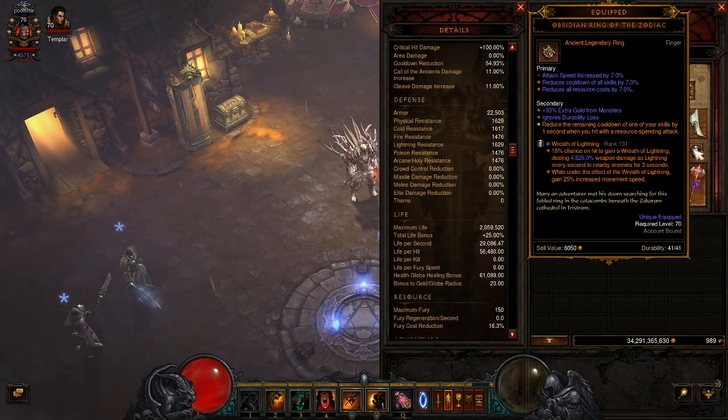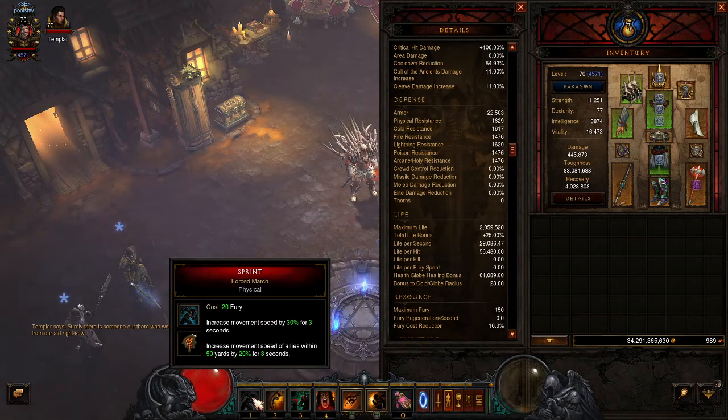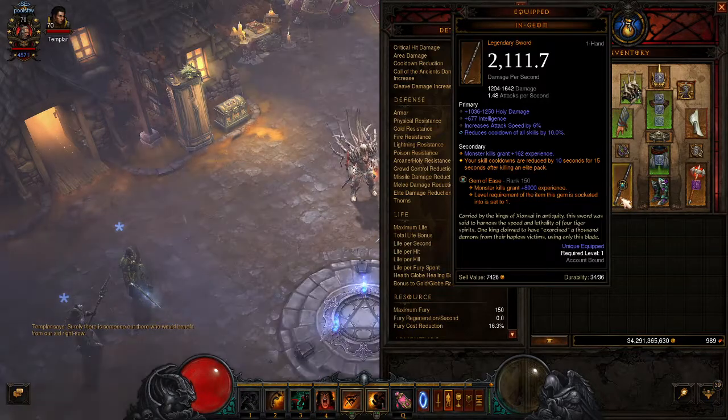I'm using Wreath of Lightning just to tag things and for the increased movement speed. For the weapon I'm using NGM — every time the necros kill an elite, all my cooldowns get reset. So I can instantly pop Sprint so we can start running quickly onto the next set, and I can pop all my shouts again so we can move quickly through the instance.